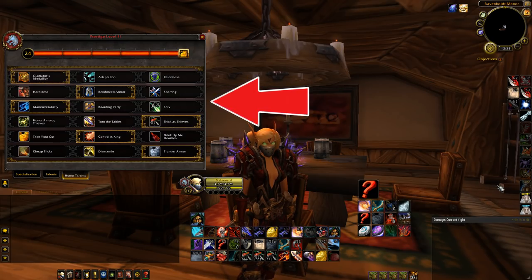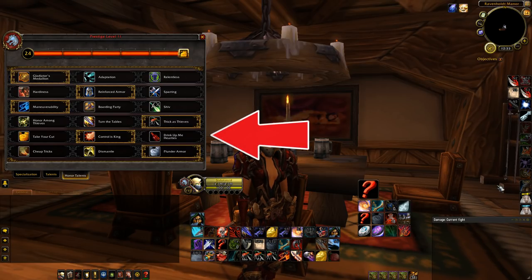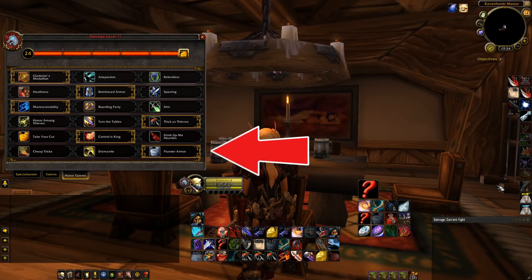If I'm going against a Paladin or classes that use abilities with fair cooldowns to gap close, Shiv might be a better option. In the fourth row I usually go Thick as Thieves — the Tricks of Trade mechanic to buff a friendly target as well as your own burst is invaluable in arenas and battlegrounds. In the fifth row, Control is King allows more damage and procs off your own stuns, nearby stuns, polymorphs, and silences. In the last row I usually go Plunder Armor — 20% armor reduction and burst damage for one-shotting — but I swap to Dismantle against pure melee cleaves to protect my healer.